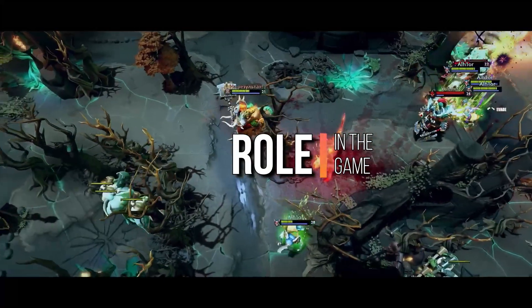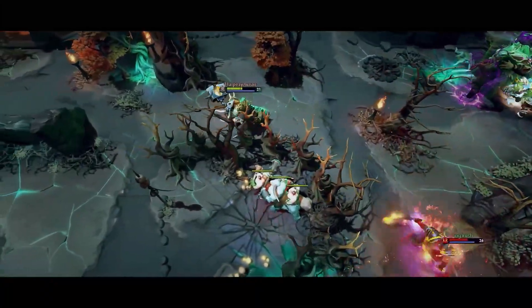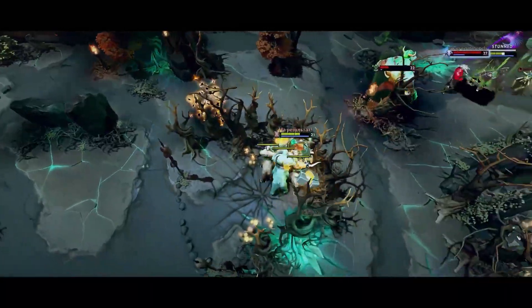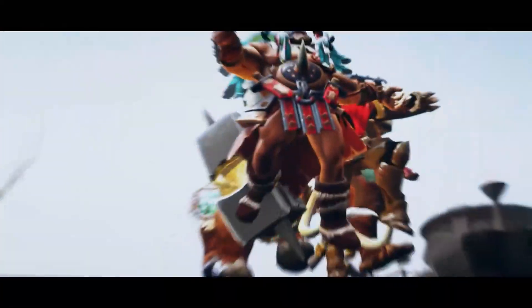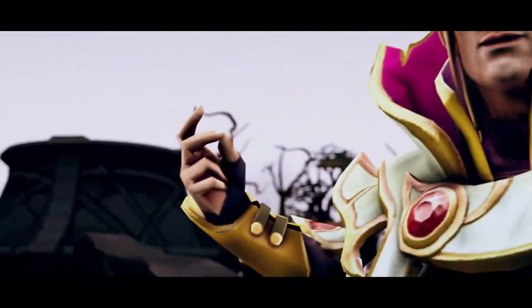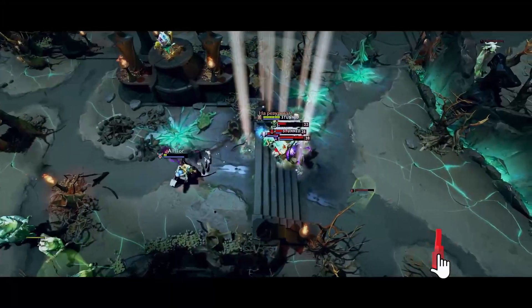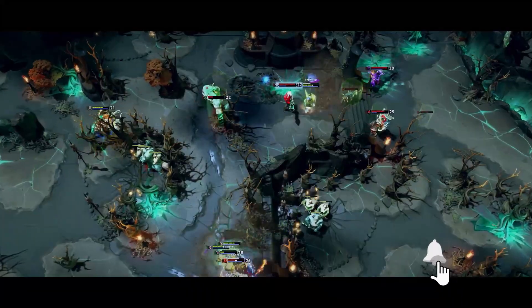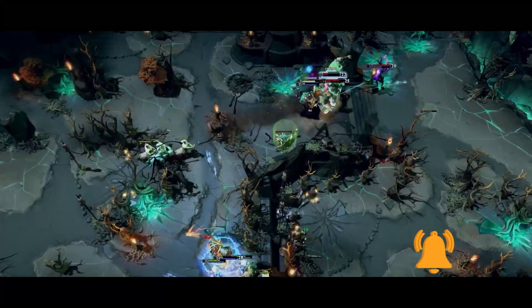Thanks to many different spells, Invoker is actually a quite versatile hero. His main role is a mid laner, but he may also be played as a roamer or even as a hard support. The purpose of Invoker in the game can vary depending on his desired skill build. The job of Exhort Invoker is to provide damage, while Wex Invoker is more focused on ganking and disabling his opponents.